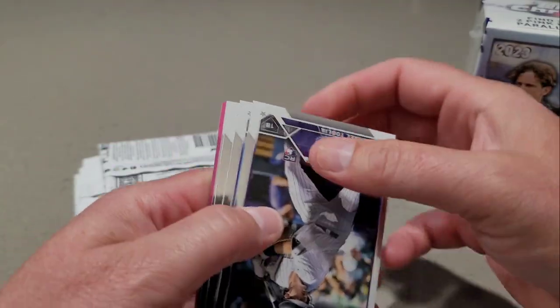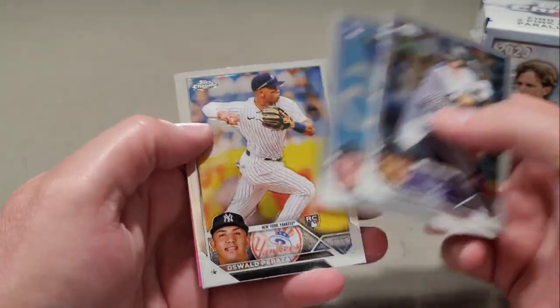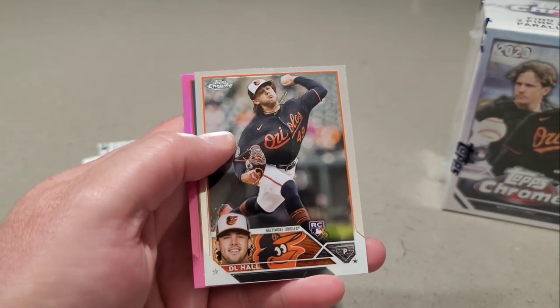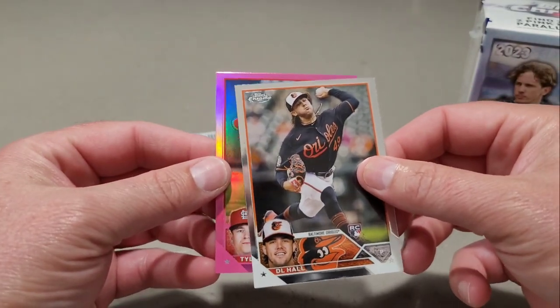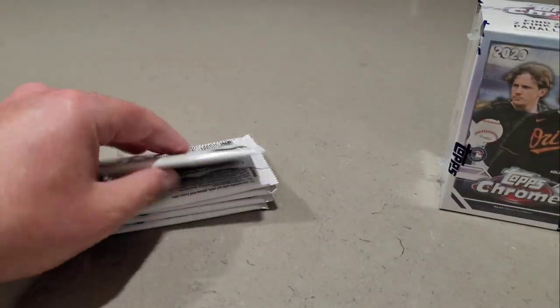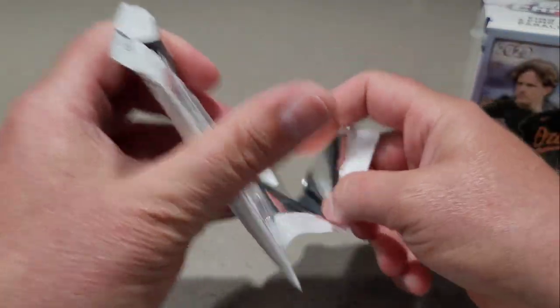Michael Toglia, Nolan Jones, Oswald Peraza, D.L. Hall in our pink, Tyler O'Neal. The pinks are definitely popping — color is a lot better than last year.